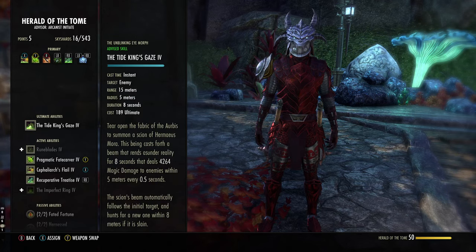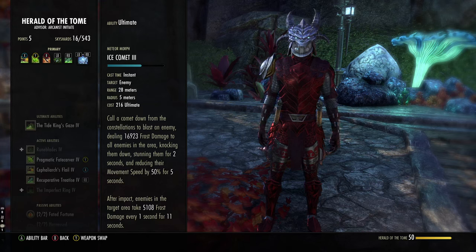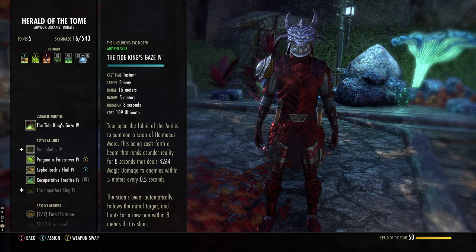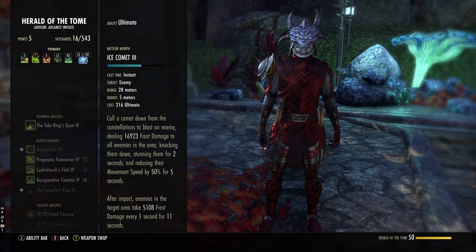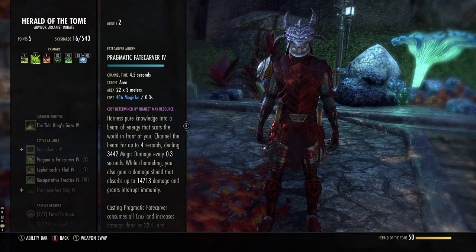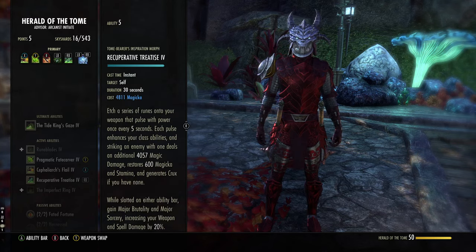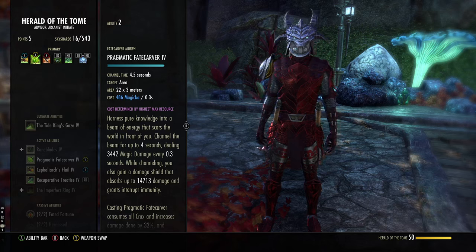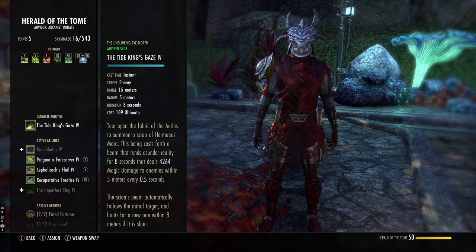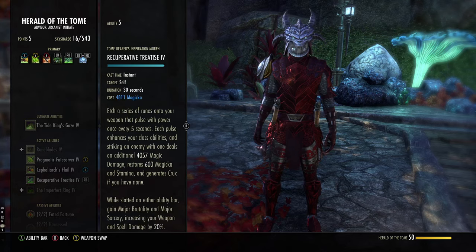For the ultimate I use Ice Comets, but I sometimes use Tide King's Gaze depending on the situation. At the start of the clip I use Ice Comet and literally one-shot a DK from 30k health — one to two seconds, it's insane burst. You can also use Dawnbreaker. The combo is: cast Ice Comet, then Rune of the Colorless Pool, then Fate Carver. Ice Comet puts a circle around them, then they get stunned, the meteor hits them, and you also have Fate Carver running — so they take massive damage very quickly. Tide King's Gaze has a movement tracking issue where targets can avoid ticks, so you often miss damage and don't get the same burst.